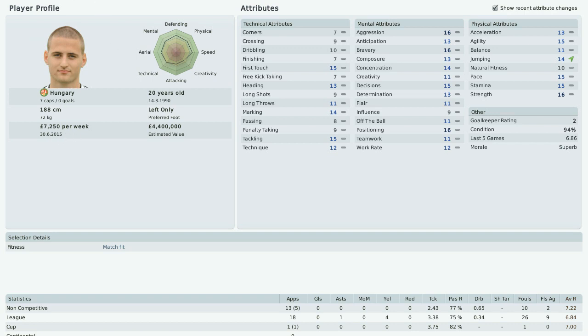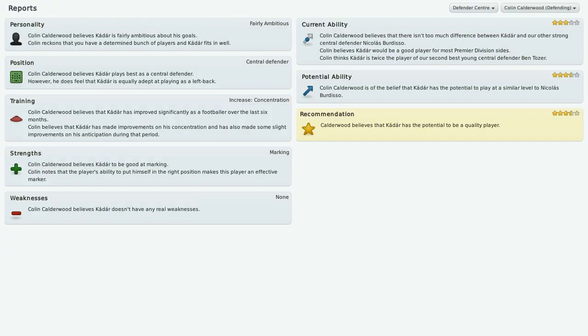Let me just show you the coach reports. You can see that my assistant manager, Colin Calderwood, features him highly. He has the potential to play at least at 3.5 stars in the Premier League — near to Nicholas DiBadiso's level — and that is really good for a youngster. Colin Calderwood also believes Kadar is fairly ambitious about his goals, which is good because he pushes himself to improve.